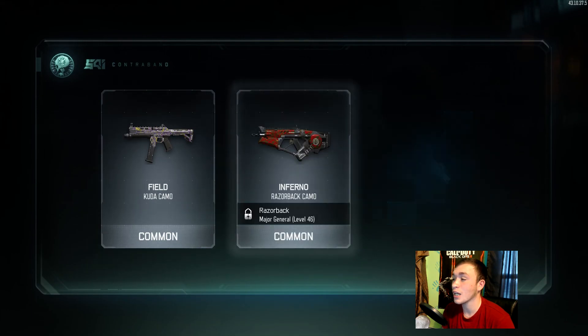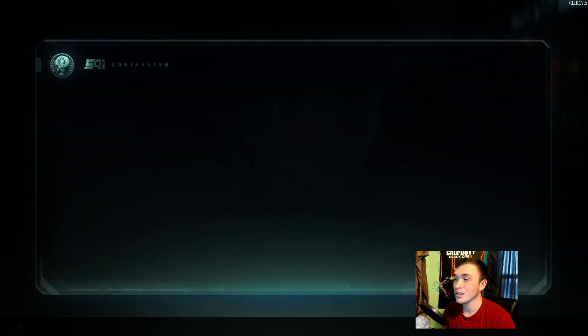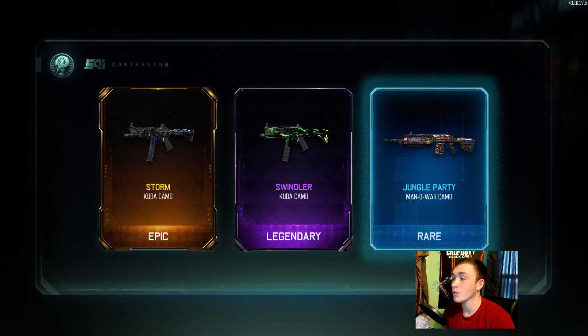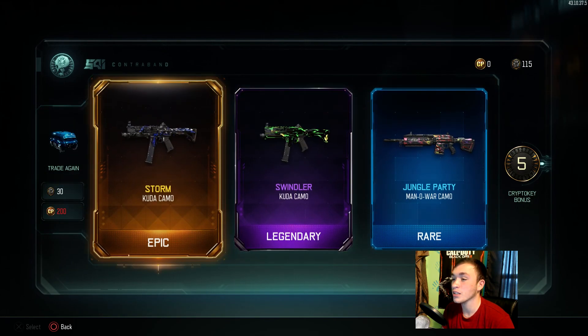Let's see what else we can pull. We got Storm camo again, and Swindle for the Kuda — that's what I'm talking about! And Jungle Party for the Man of War — that's what I needed to see. That rainbow on there is awesome.